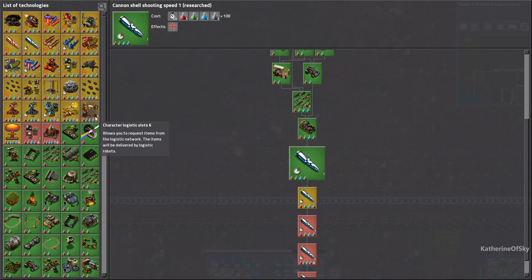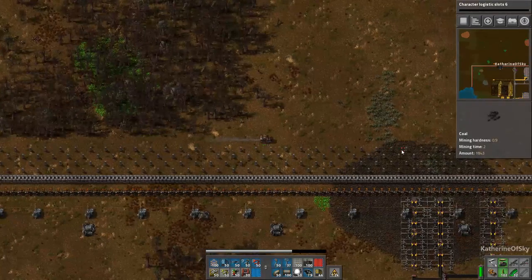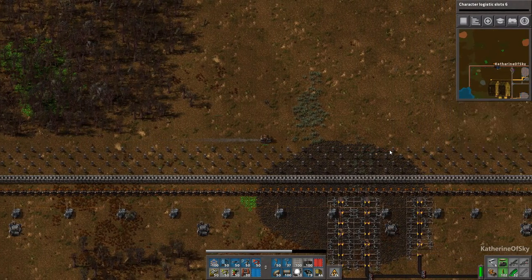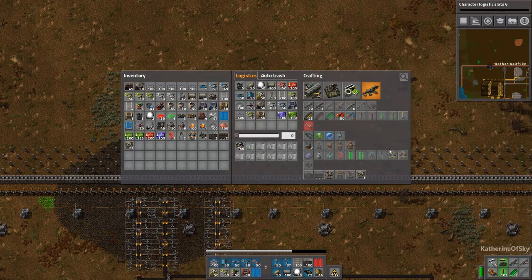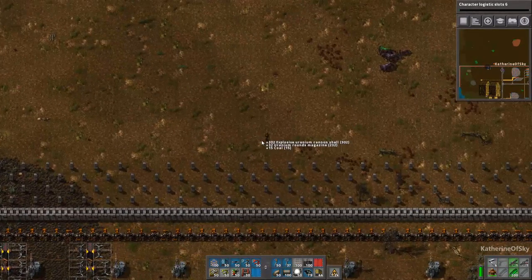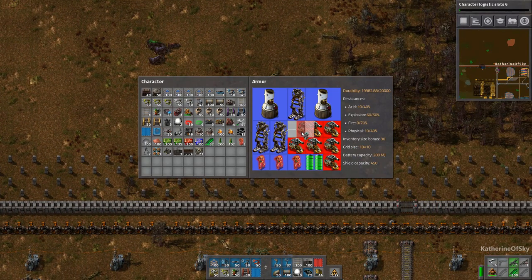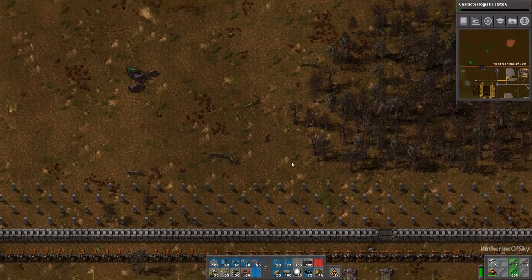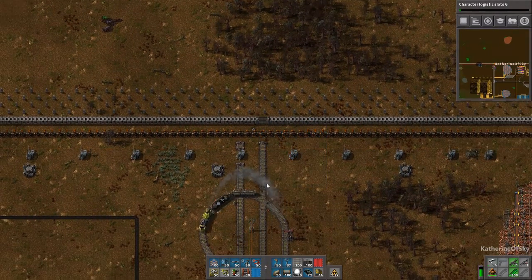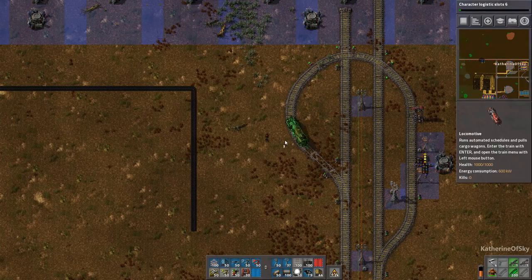Probably shouldn't go through the trees like this. Logistics slots — that would be great. We're just going to proceed to the train track area. In fact, I'd probably do better to pick the thing up and run because I'm faster anyway. Let's take all the personal lasers out and instead put in my legs and my roboports — that will make me run a lot faster. And we can get our train on the tracks.